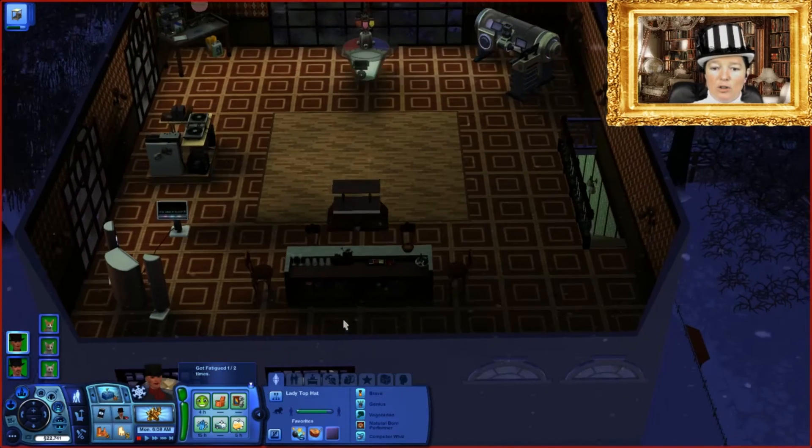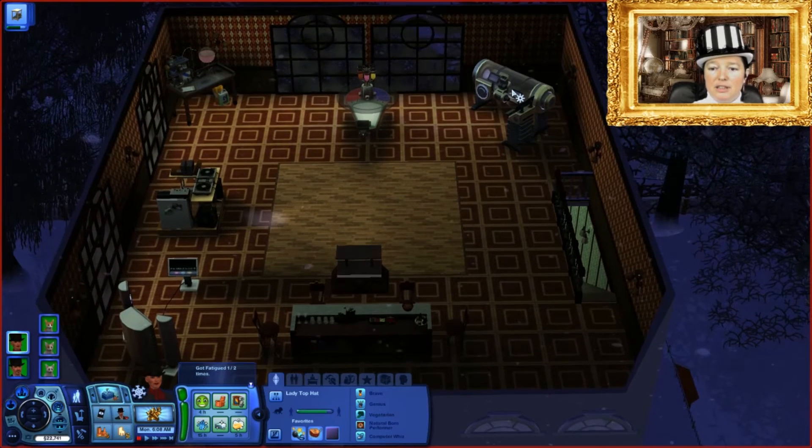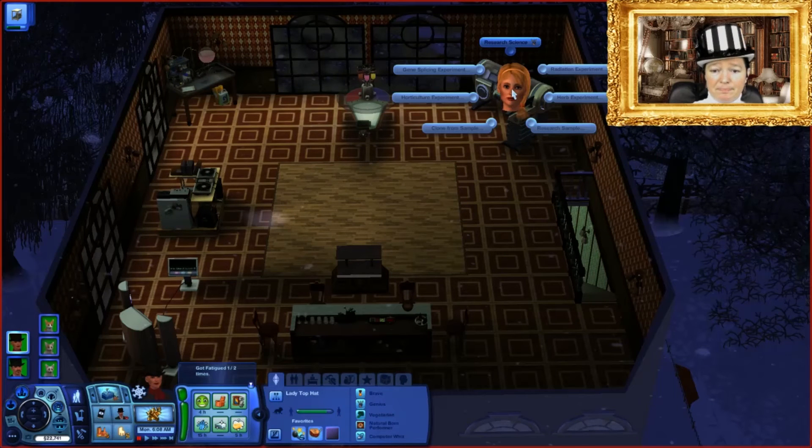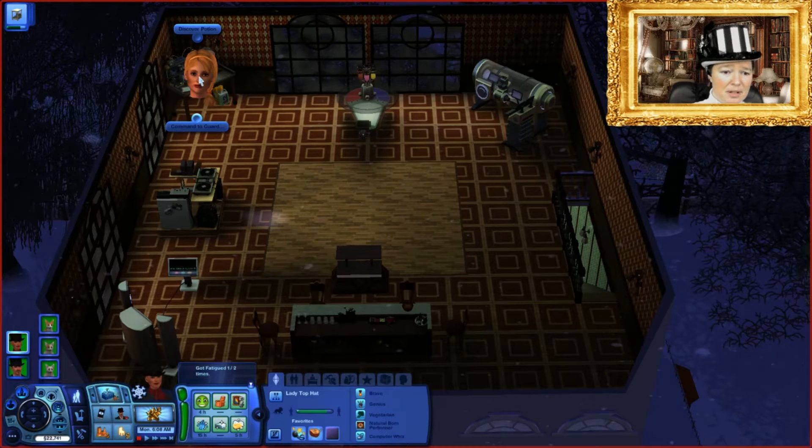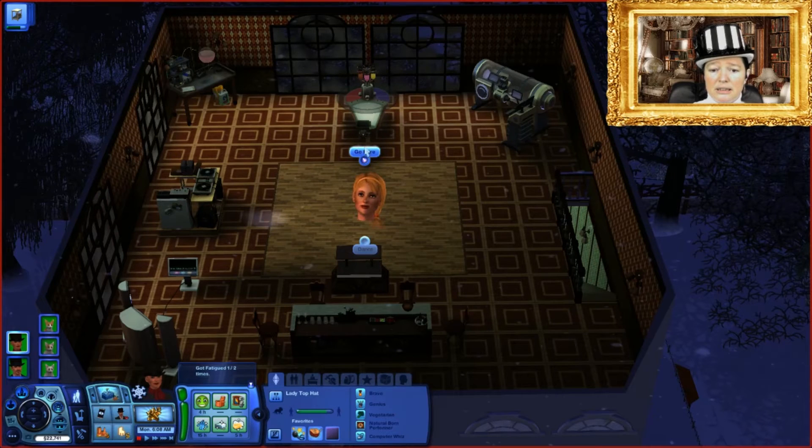The top floor is the best floor of all. Very important for Sir and Lady Top Hat is the science machine. We have a bubble machine for the disco room, a chemistry lab for discovering potions, a karaoke machine, and a bar — Sir Top Hat very much needs to mix drinks frequently. We have an old-school DJ table, a dance floor, and a disco light.